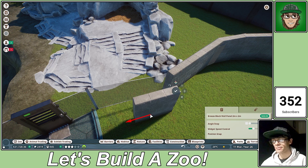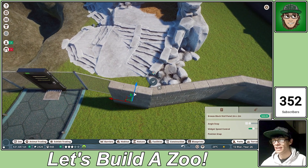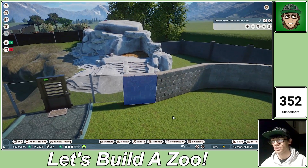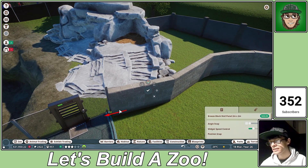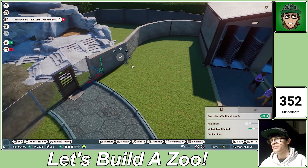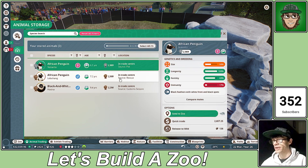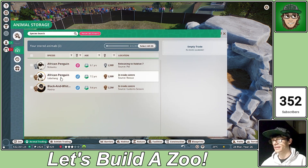I want to end the episode by getting the penguins into the habitat. Then next time we'll finish up the habitat and make sure everything's all good. Let's quickly duplicate and advance-move this bad boy to just there. Perfect stuff. And now — will the penguins be allowed in? They will indeed! Look at that, perfect — going into habitat seven.